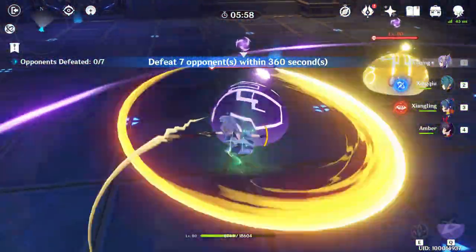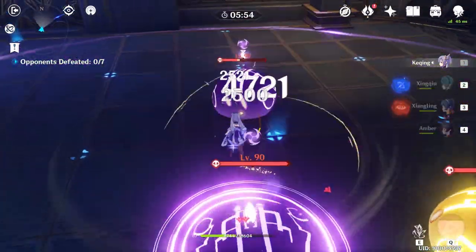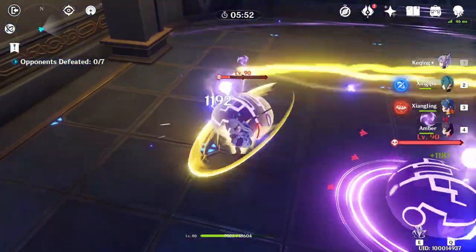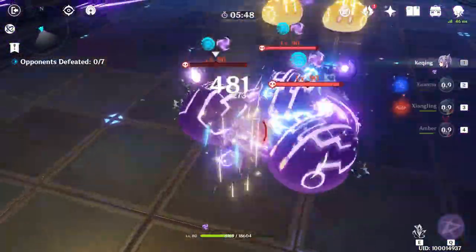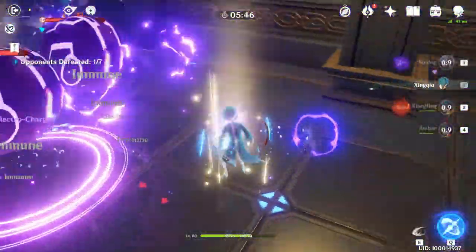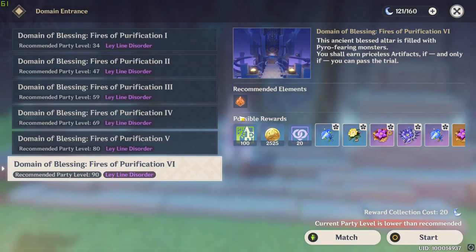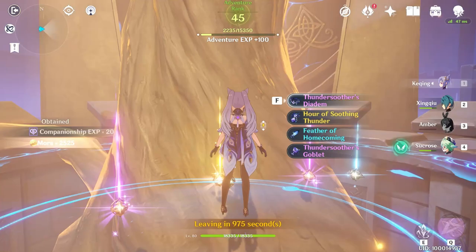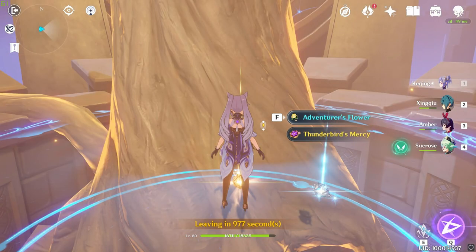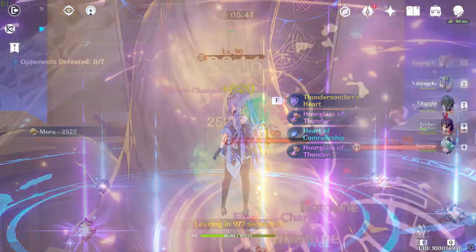Hey guys, AJ here, and today we'll talk about what you can do to make grinding at Midsommar Corkyard 6 easier for you, even with DPS units that aren't optimal for this stage. You unlock this domain at AR45, and this is where you grind out your Thunder Soother and Thundering Fury sets. This is the highest and most difficult level for this domain and guarantees you at least one 5-star artifact per run, so it's definitely worth getting to the point where you can reliably clear this one by yourself, because chances are you'll spend a lot of time in here.